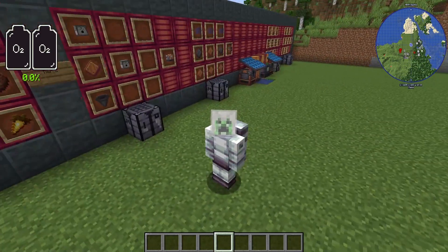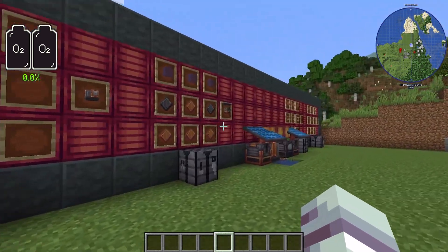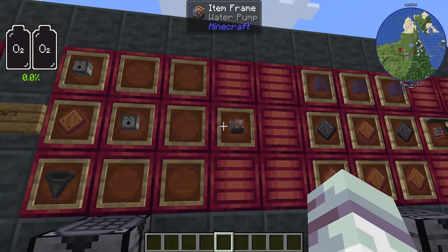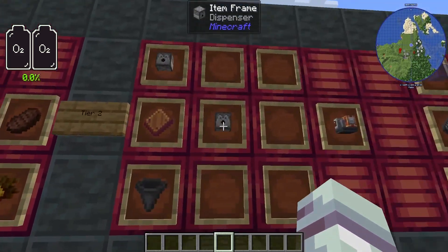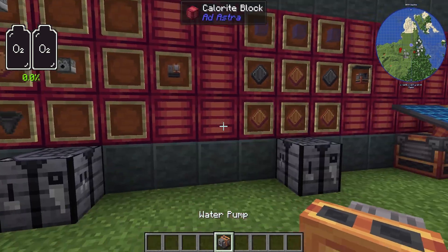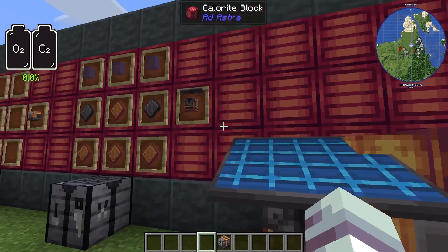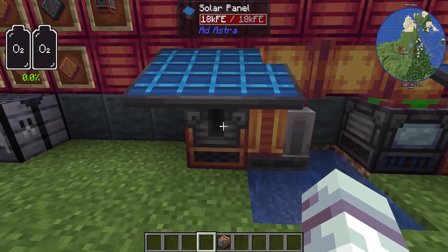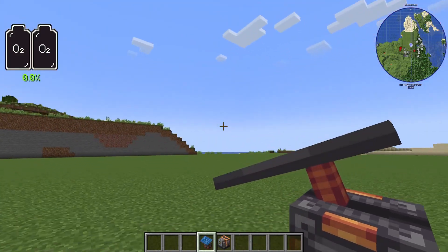Congrats — you've now reached tier two of Ad Astra, which I'm calling the Desh age. The Desh age allows us to get some brand new materials. The first thing we want is the water pump, which lets us stop needing to hopper in water buckets. It's made with two dispensers, a Desh plate, and a hopper, and it needs to be powered — which brings us to our brand new resource: the solar panel. The solar panel is made with blue stained glass, Desh plates, and steel plates, and generates 15 electrical units per tick on Earth.